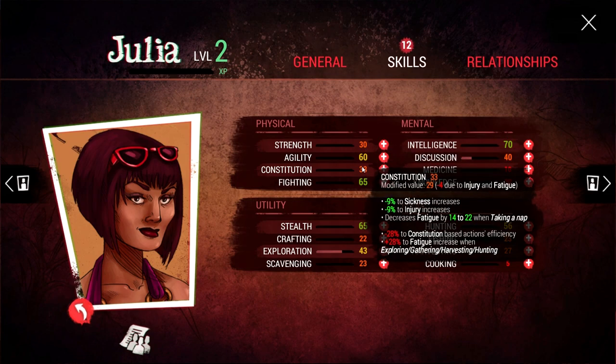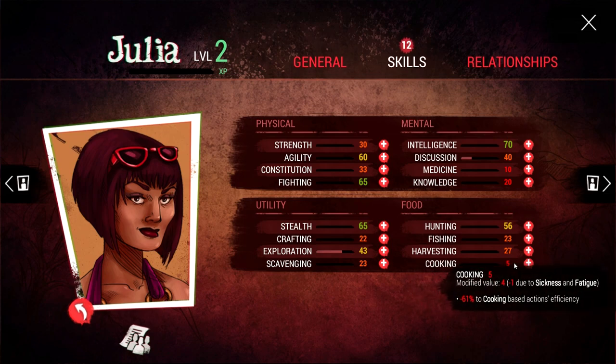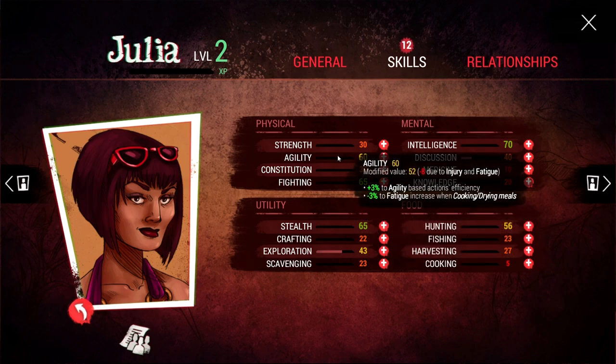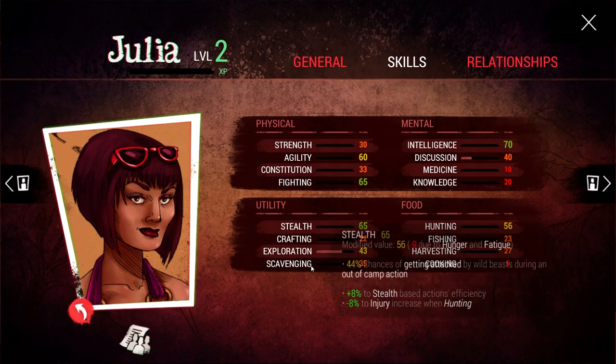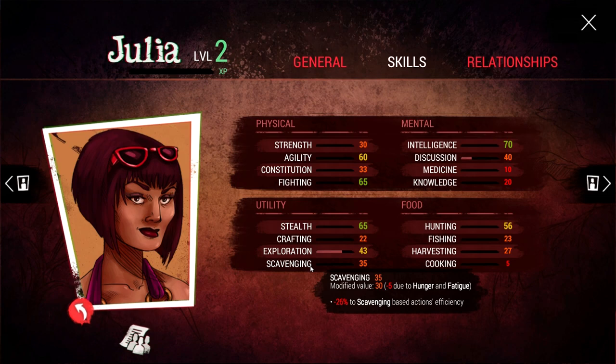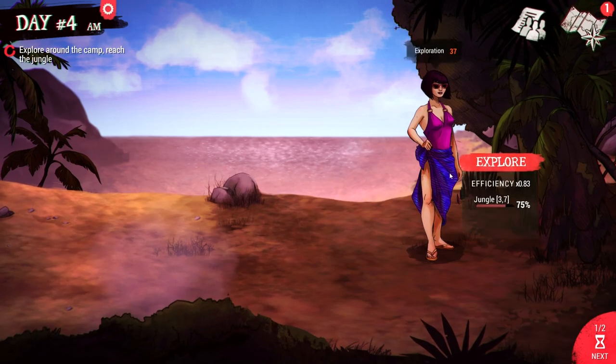Her strength is not so good, and constitution is also not so good. She appears to be reasonably decent at cooking, but unfortunately the skill is just non-existent - she has the raw aptitude but not the actual material skill. I'm going to stick with my plan and try to get her better at scavenging. The reason is she's really good at stealth, so for sending her out I need someone who can scavenge decently while being stealthy and not triggering monsters every time. We also need to make sure she doesn't get injured because we have no way to get rid of injuries right now.